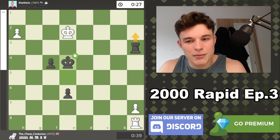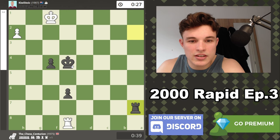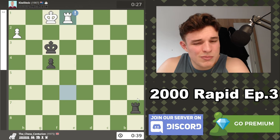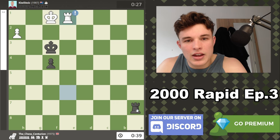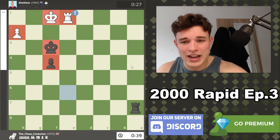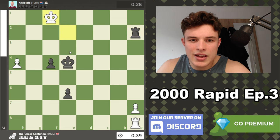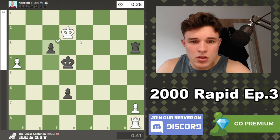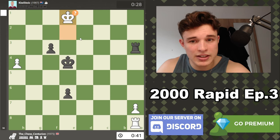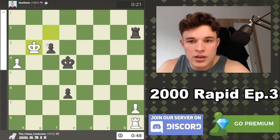White sends the pawn with f3 — that surprised me, I was expecting h3. I was going to go f3 and after king h2 try to drag it out. After king f2 is the only move — if the king goes to e1 then king e3 and he's getting mated. After king f2, rook a2, the king has to go to g3. I was expecting that. Then rook g2 is probably how to push, or rook g7 to cut the king off. But king f1 shocked me — the king has no way out after king e3. He tries to make his way out but yeah, f2 and it's game over.